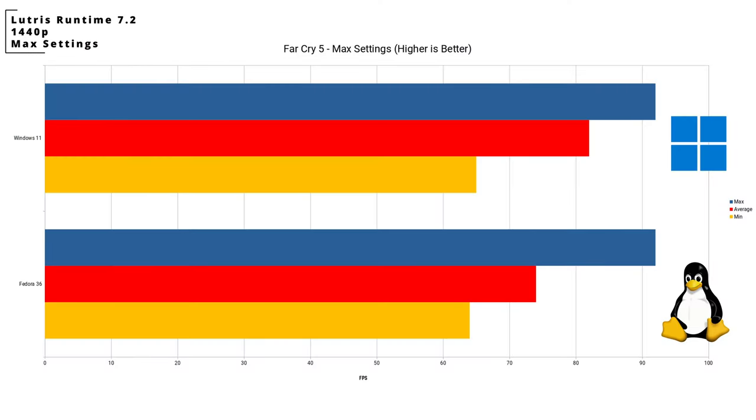Next up is the Far Cry 5 benchmark with Lutris on max settings. Even though it seems that the min and max FPS are basically the same, the average was still 8 FPS slower, and this was consistent across all of the tests. If you were to lower the graphics settings, the gap between Windows and Linux gets wider. On my personal system, Far Cry 5 just runs slower than Windows.